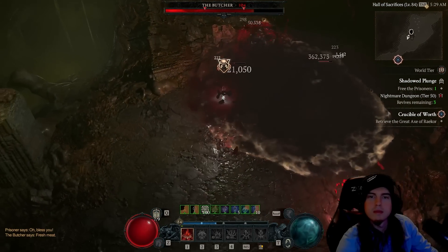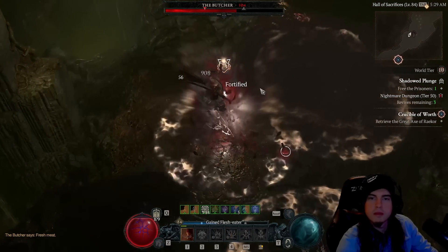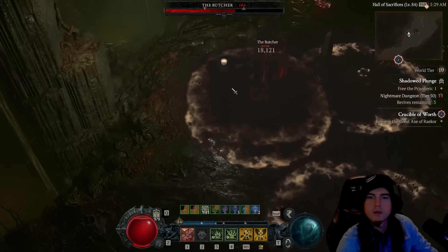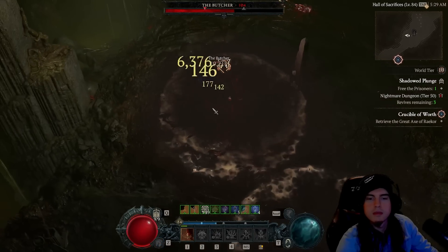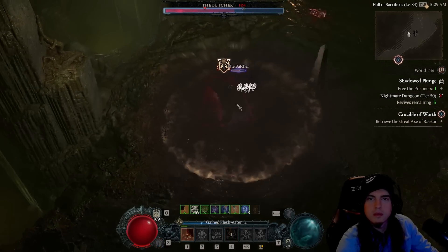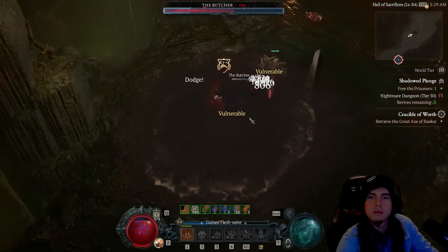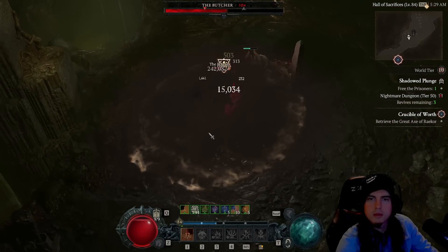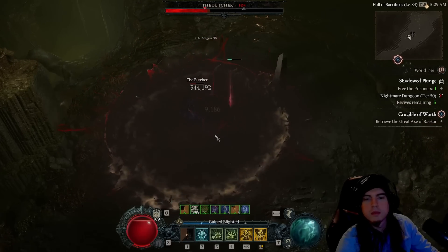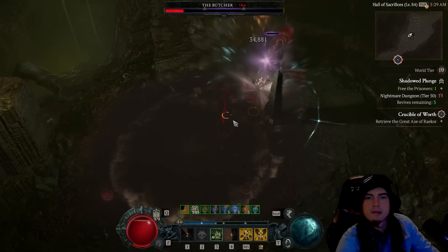The problem is it becomes a one-shot machine at that point, so as soon as you mess up it's all over. You might be walking into a room over and over getting hit by one of those giant skeleton crossbows. The frustration's real with that, but this build can also take on the Butcher anytime you see him — trust me, it'll be really easy.